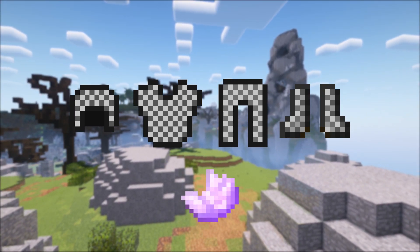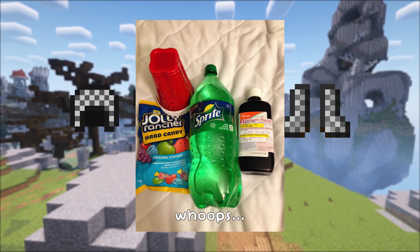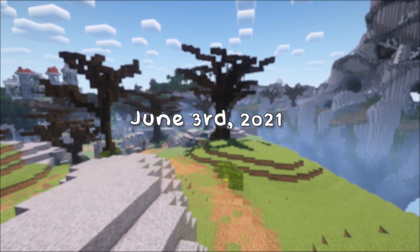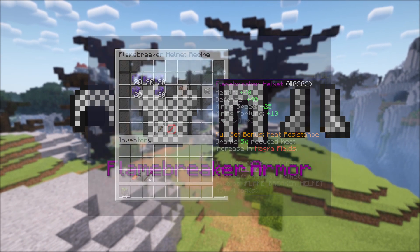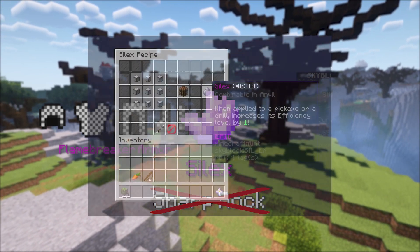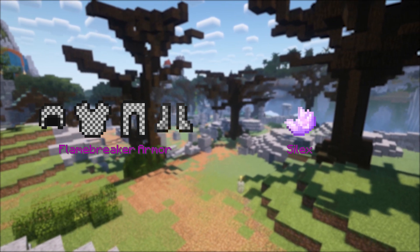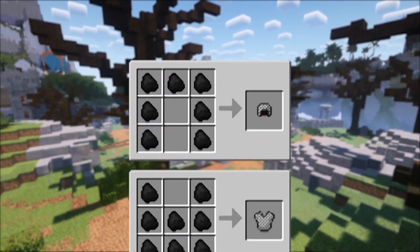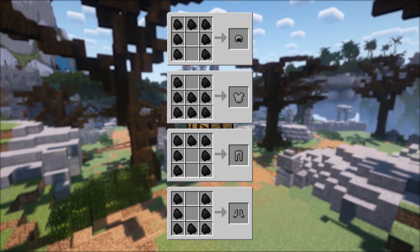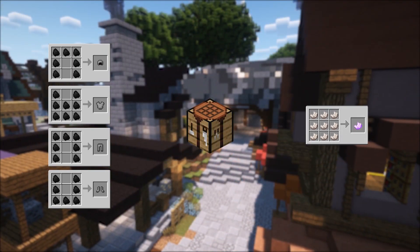Emberash armor and the sharp rock item go hand in hand when it comes to their creation. Similarly to the salmon hat, these items were not officially released but their recipes were accidentally added before intended. On June 3rd of 2021, the emberash armor was introduced as the flame breaker armor — a set used for mining in the Crystal Hollows — and the sharp rock item was introduced as Silex, an item used to increase the efficiency of a tool. The problem with their premature introduction was that the crafting recipes were dirt cheap: the only thing flame breaker armor required was a few pieces of coal arranged in the shape of each armor piece, and the only thing Silex required was quartz arranged in that of a quartz block.